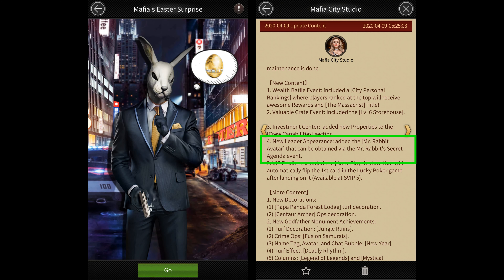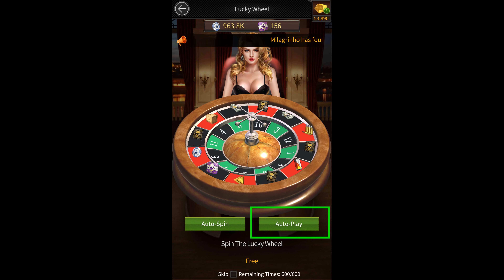They've also added a new Mr. Rabbit avatar that you can get from the Mr. Rabbit event, which is probably going to start soon because there's no such event going on right now. They've also added the autoplay feature for the lucky poker at SVIP5, which automatically flips the first card and continues spinning the wheel. I wouldn't recommend using this feature because it'll skip the ones that give you 10,000 gold as well.